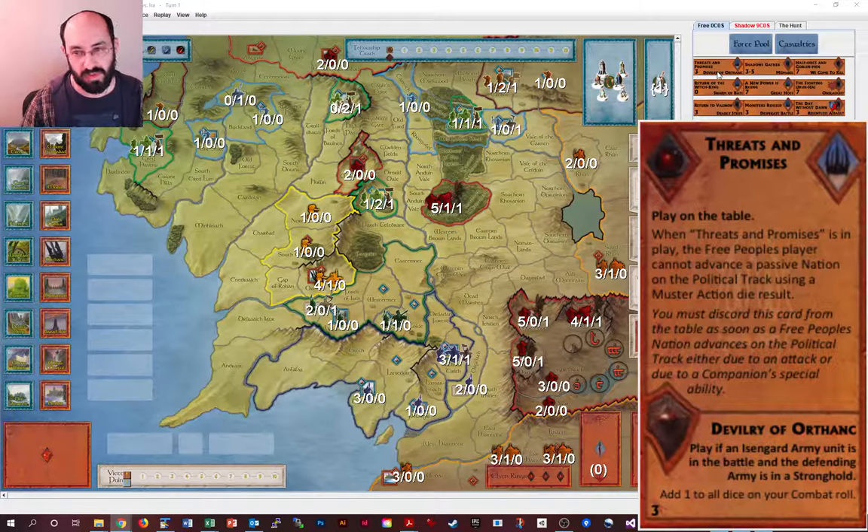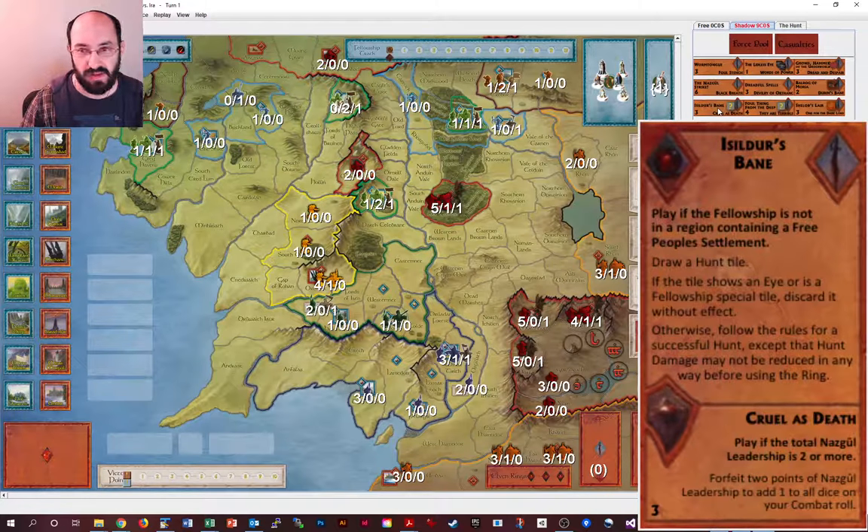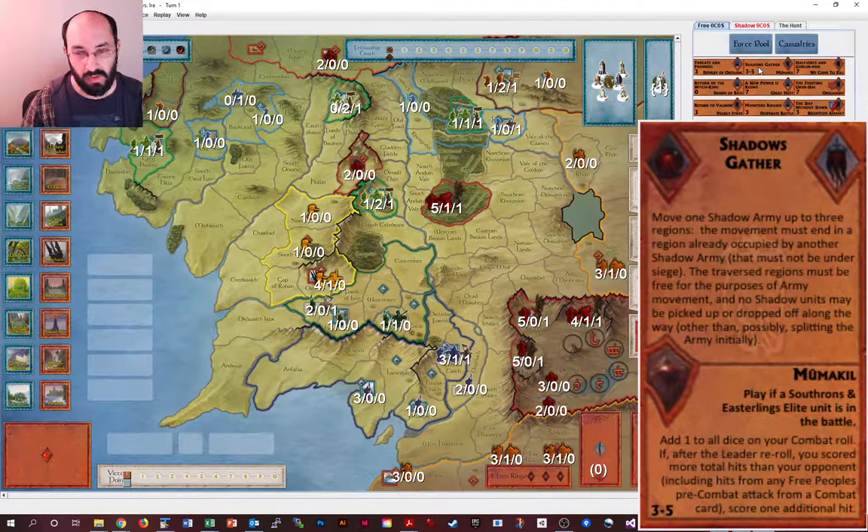Devilry of Orthanc is a fairly straightforward effect — plus one to your combat dice. That's quite similar to Mumakil, which is also plus one to your combat dice but with the possibility of one bonus hit. That's also pretty similar to the character card Cruel's Death, which at 4-5-2 leadership gives plus one on your combat roll. All of those are pretty similar in effect — roughly 0.7 extra hits from Devilry of Orthanc, and maybe a full one extra hit from Mumakil, given roughly a one-third chance of getting the bonus hit depending on what the Free People roll and what combat cards they play.